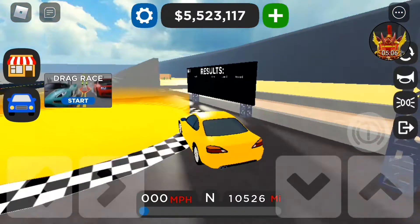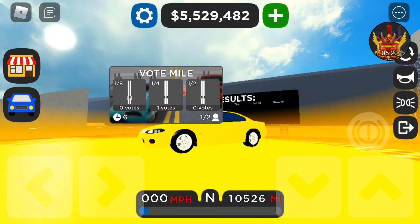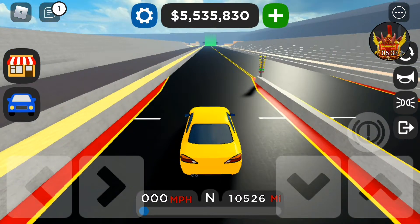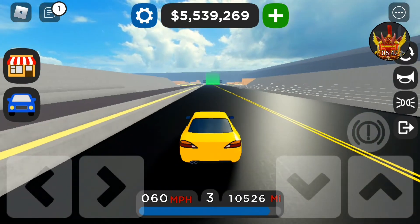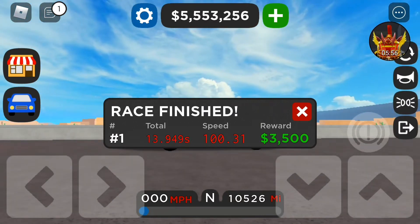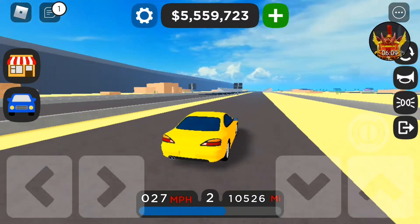We're here at the drag strip, so let's do a quarter mile with the Nissan Silvia S15. I really quite like this car — I find the S15 to be a really cool car. Here we go: 10, 20, 30, 40, 50, 60, 70, 80, 90 — looks like we've got over 100 miles an hour at the finish line. We got a quarter mile in 13.949 seconds with a speed of 100.31 miles an hour.